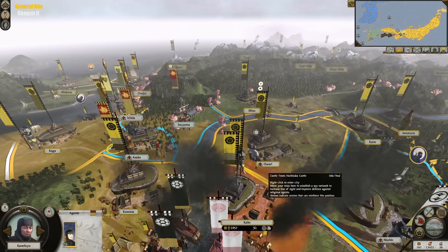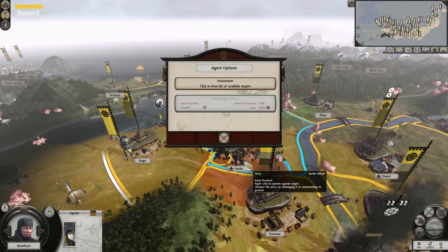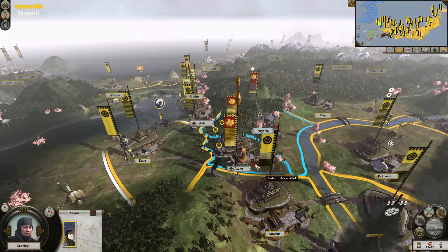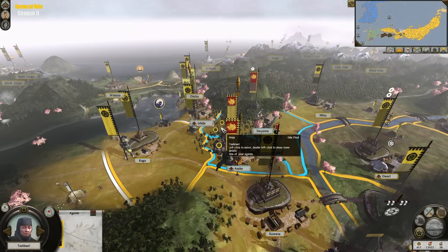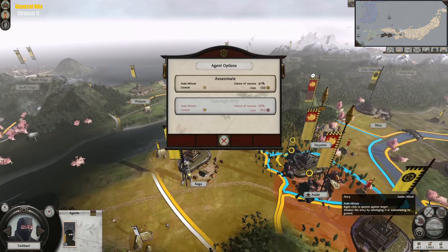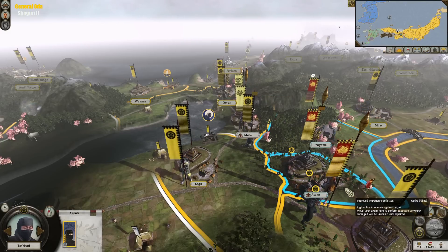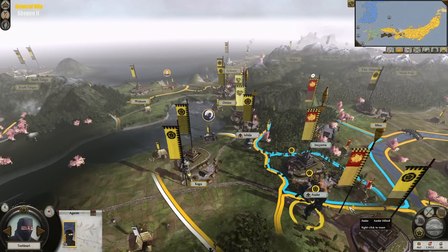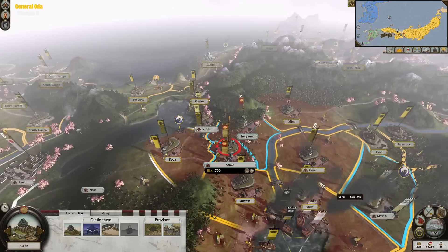And then we have this Metsuke here that needs to be taught a lesson. Or maybe I should assassinate these generals here. Yep — another general has been assassinated. A new general takes his place as leader of this force. The enemy has been wounded, and now there's only a captain readily available to lead this force.